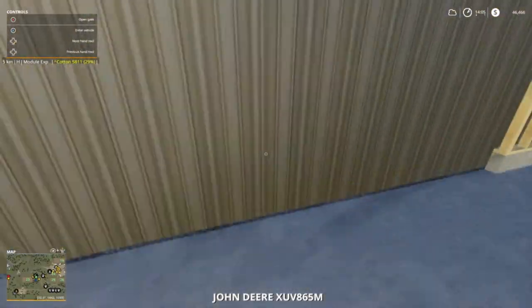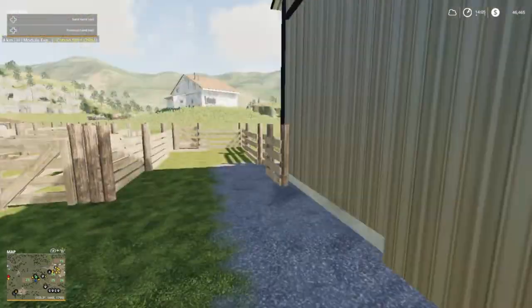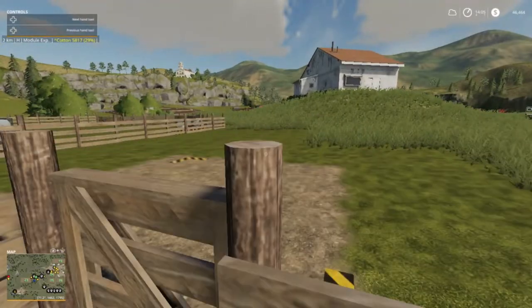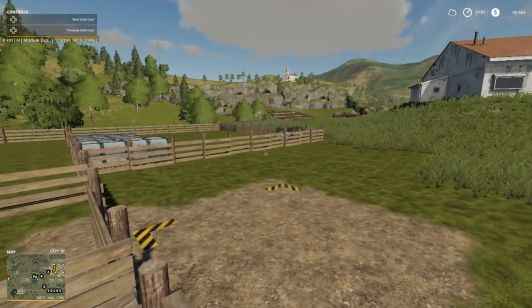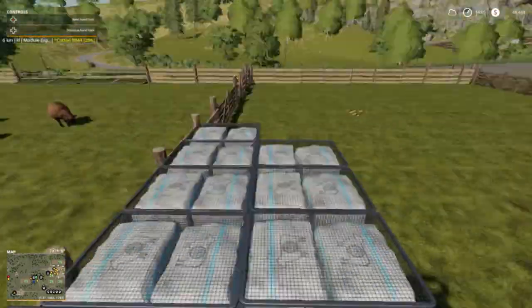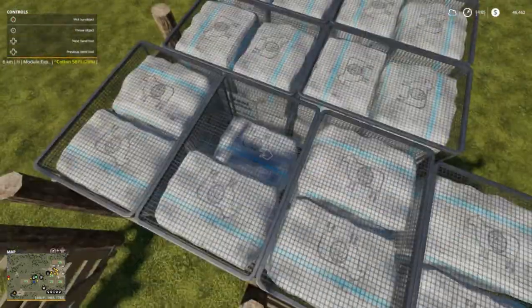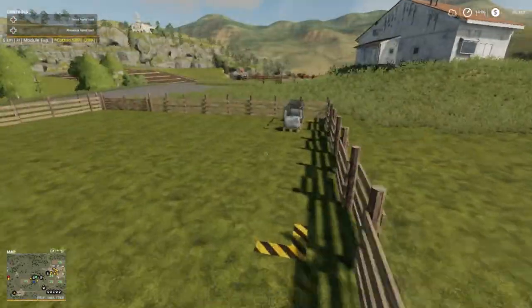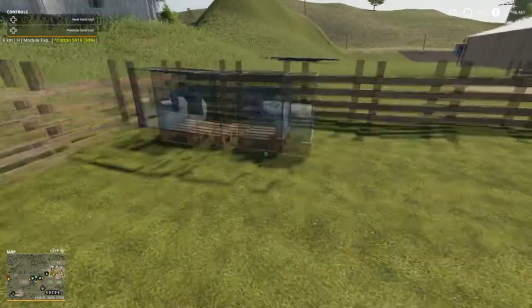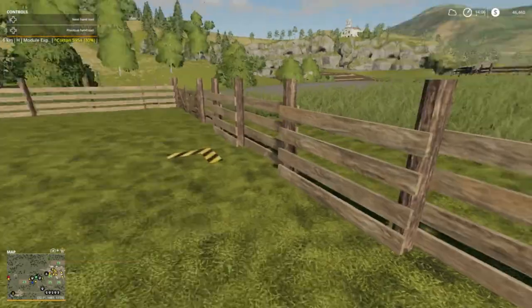We're going to go look at sheep since Ice Damon wants us to get more sheep. Let me count — three, four, five, six, seven, eight, nine, ten, eleven, twelve and thirteen. Oh, I need one more. Hopefully we'll get a great demand before we get these two full.